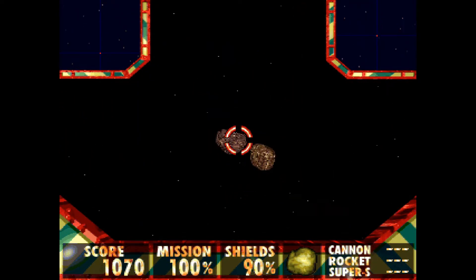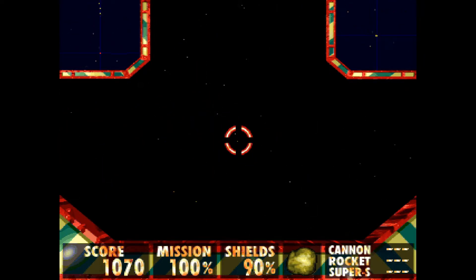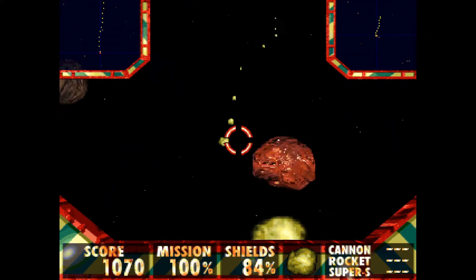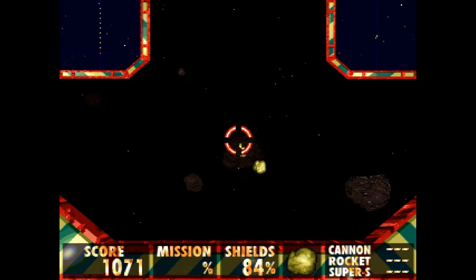Mission 100%. So does that mean we can leave? Can we go now? Right, presumably... that's us hurtling forward. So it controls the same as asteroids, more or less, but you're in a 3D space.